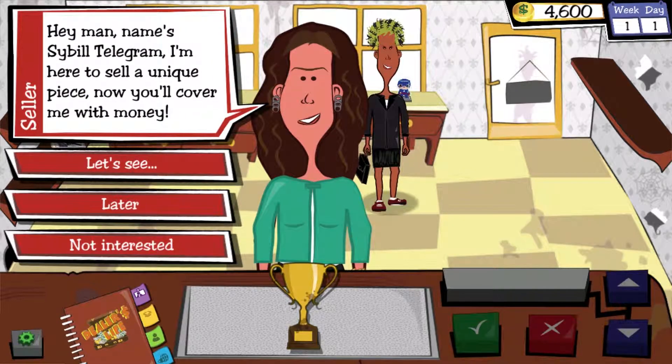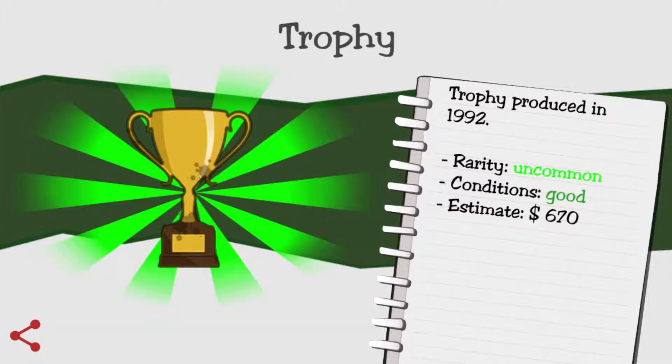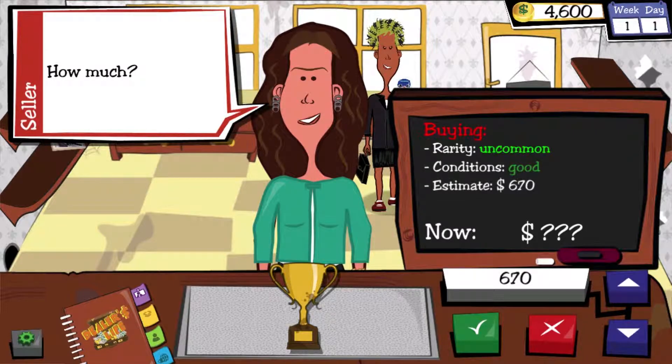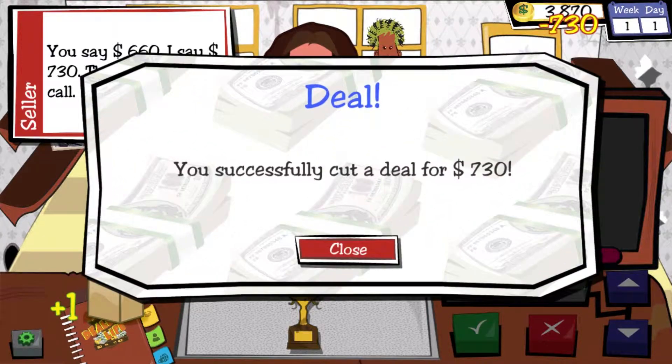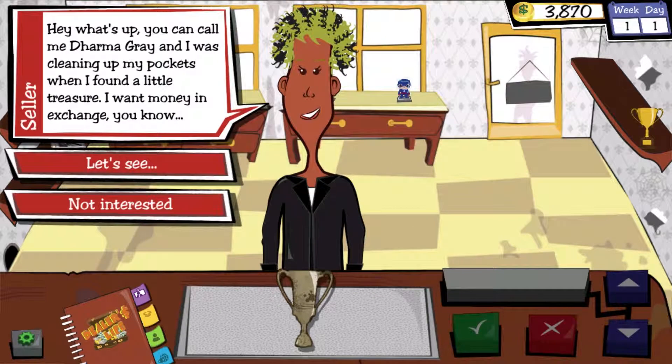Right, let's get on with the deals. Hey man, name's Sybil Telegram. I'm here to sell a unique piece. It's in good condition, worth 670 bucks. Let's deal. To change the value of your offer, use the blue buttons at the bottom. Tap V to make your offer or X to quit negotiations. It's worth 650 — let's say I'll give you 650. You say 650, I say 760. What about 660? No. How have I just agreed to that? That was probably a wrong thing to do.